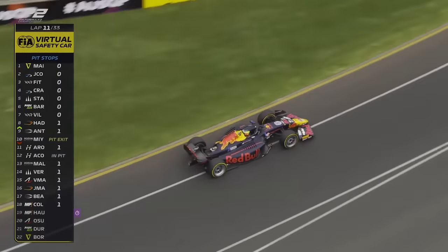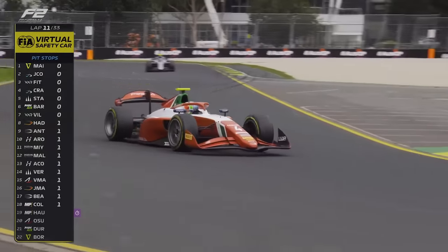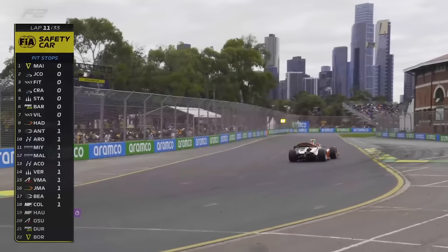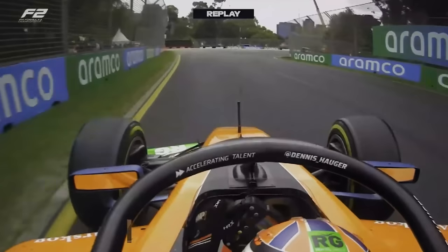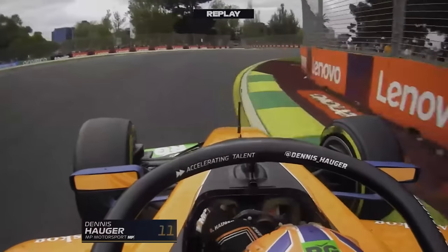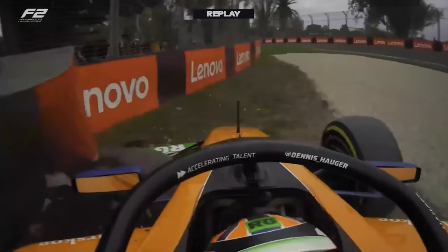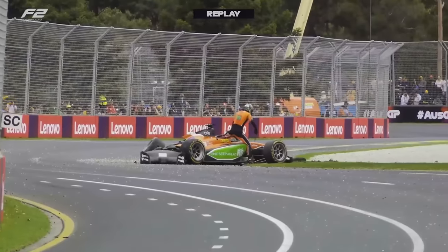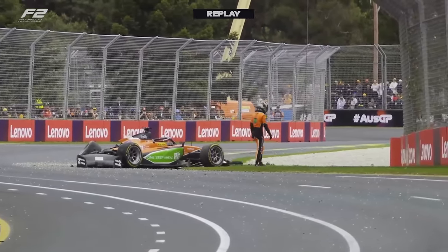So he gets that benefit and the advantage of track position as a result. We've had Miata in, we've had Cordille in as well. Full safety car deployed. It's the left front tyre locking up — he's got a bit of cross load in the car and just let go on him right in the middle of the corner. If I was Dennis Hauger, I'd be feeling less bad about it when I watch it back.